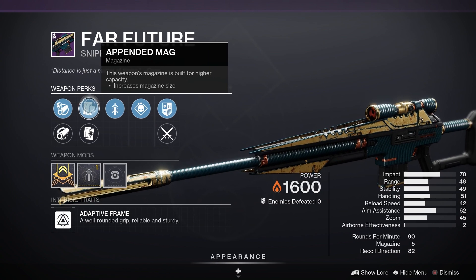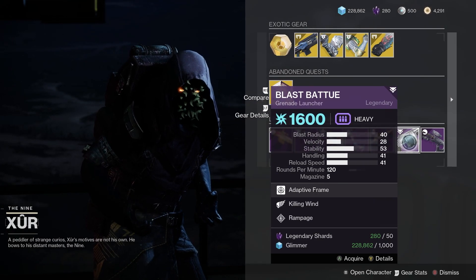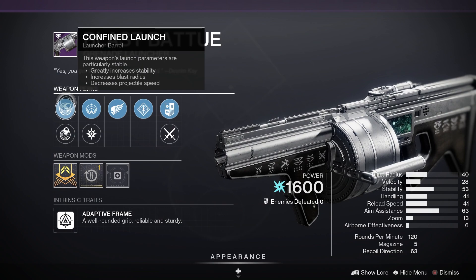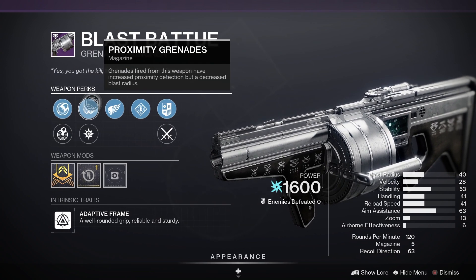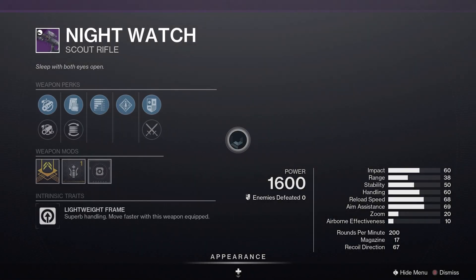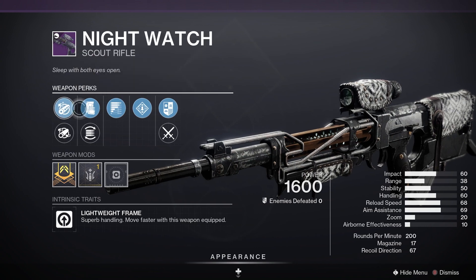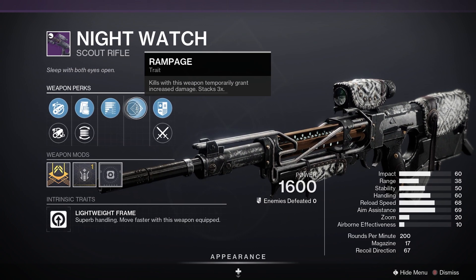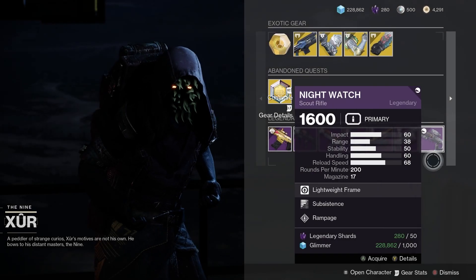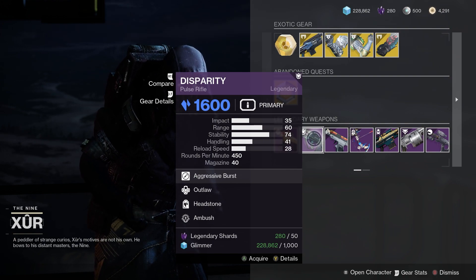Far Future, the sniper, has Arrowhead Break, Flared Magwell, Quickdraw, and Demolitionist - not too bad for PvE. Next we've got the Blast Batu with Fine Launch, Unity Grenades, Killing Wind, and Rampage - pretty good for PvE. Finally the Night Watch with Chambered Compensator, Tactical Mag, Subsistence, and Rampage - a pretty good PvE roll. If you pick up anything today, get hold of the Disparity - really really good.